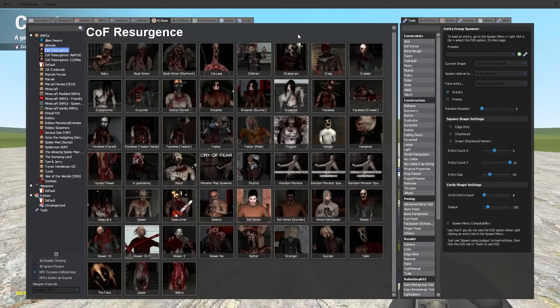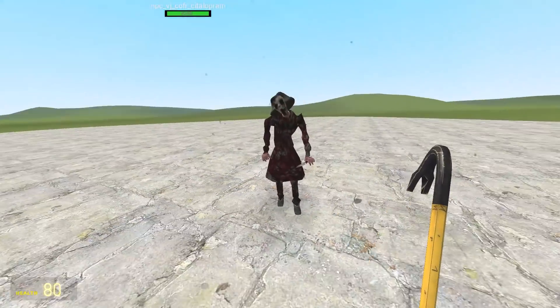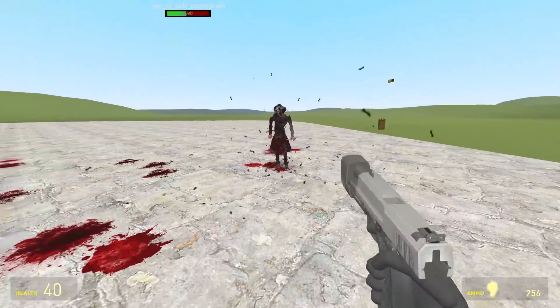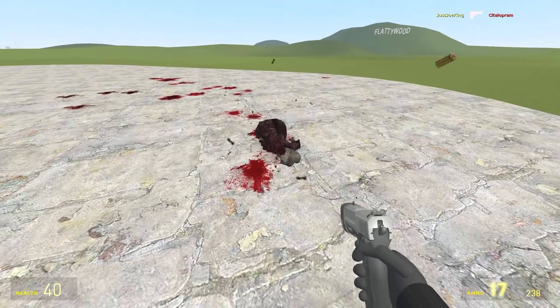Up next, we have a Citalopram — am I saying that right? She's also got a knife. Is this their mummy? She seems nice. She doesn't have much health, so we'll probably just sort her out from a distance. There's blood. I like how she died.